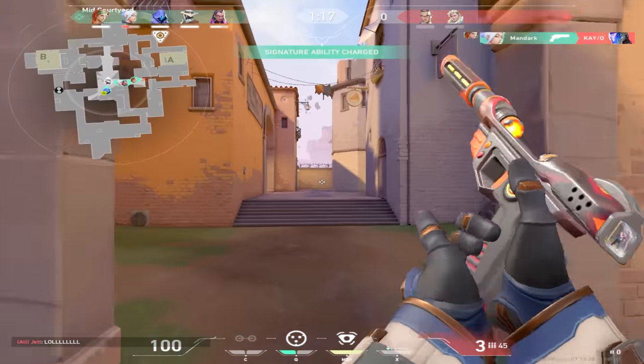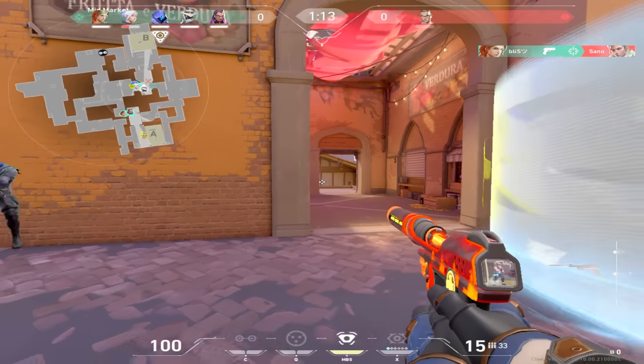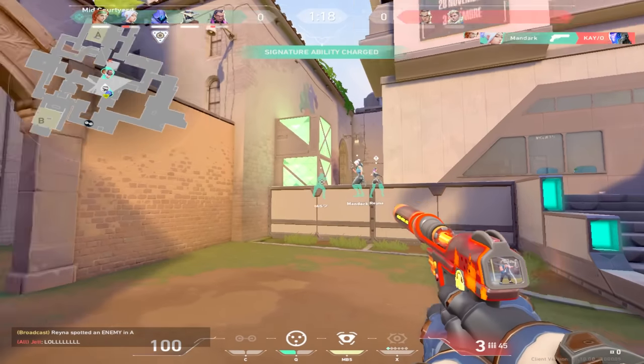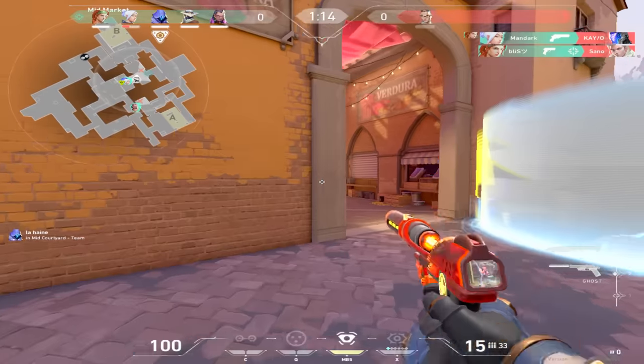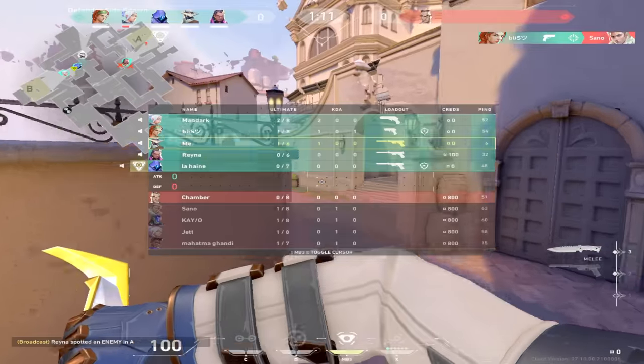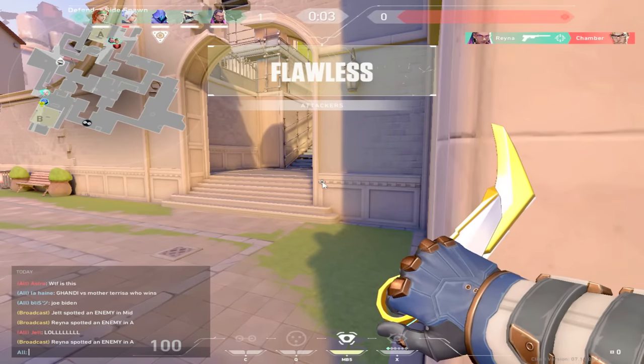This right here is euphoria to Cypher mains — tilting the low-patience psycho Jet mains that push everything. Nothing makes me happier. After taking out the guy who pushed B, we decide to go up mid and flood B since the chances are it's going to be pretty weak. I don't lurk anymore because we got numbers, so there's no reason for me to split. My teammates go demon and we get this round in the bag.